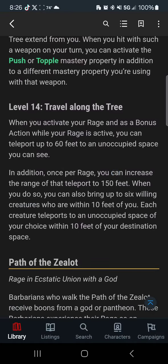At level 14, whenever you rage, and as a bonus action while raging, you can teleport yourself up to 60 feet to an unoccupied space you can see. In addition, once per rage, you can increase the range of that teleport to 150 feet. When you do that, you can bring up to 6 willing creatures who are within 10 feet of you — so you can just teleport your entire party, which is incredible.